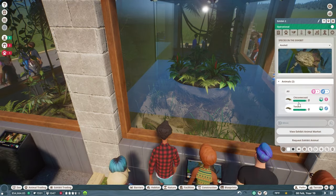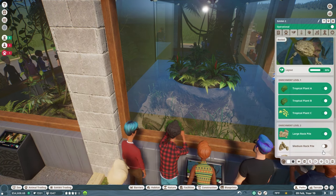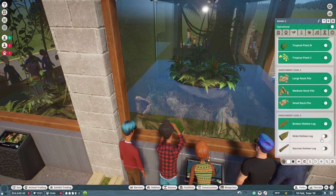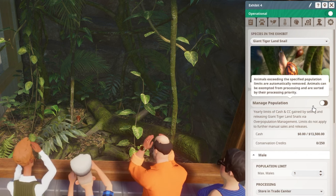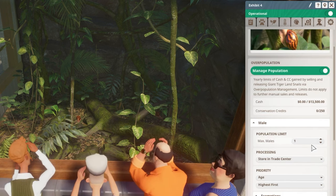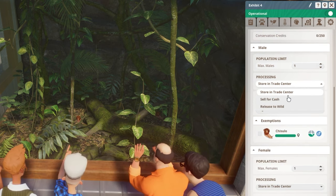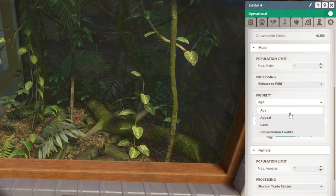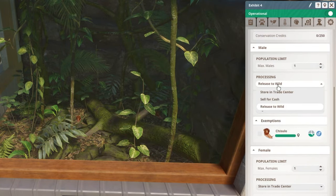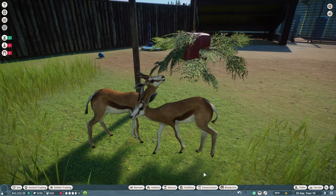Bonus tip: auto population control. Some animals, especially exhibit animals, can reproduce very, very quickly. To keep you from having to frequently check your exhibit animals and sell off excess, you should utilize the game's auto population control feature. To set it up, first click on the exhibit and then go to Management. From here you'll find a section called Population Control — select how many males and females you want to keep at one time. Now the game will automatically send new offspring to your trade center to sell for cash or release into the wild, whichever you choose. You can fine-tune this process by selecting Removal Priority and Exemptions. Finally, we are free from the constant overabundance of tiger snails!